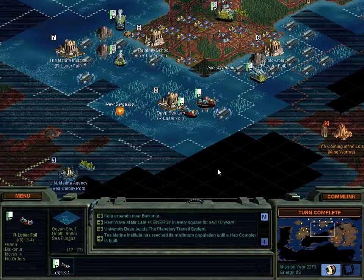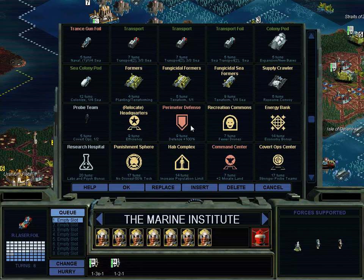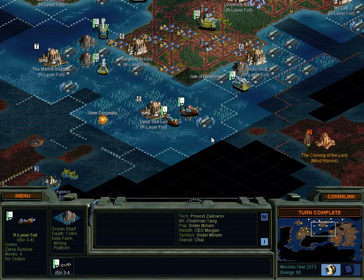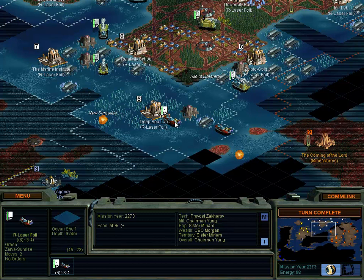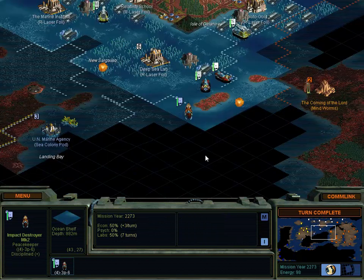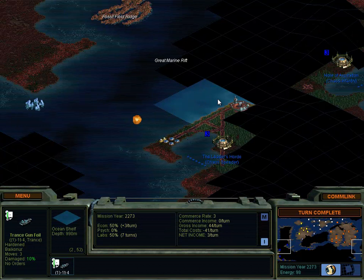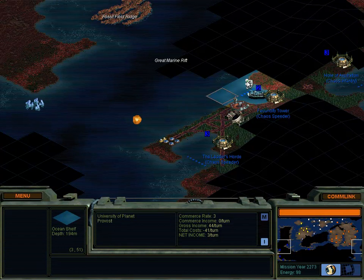Meanwhile, more of these - we're going to control the seas. Maximum population - Marine Institute. We will actually queue up a HAB complex here after. They're spilling mind worms over here. The peacekeepers - which we are at peace with now. It's going to take forever to get through this fungus. I guess we'll go ahead and go in there. We may even get a defensive bonus while we're in it. Turn complete.